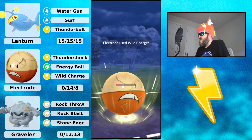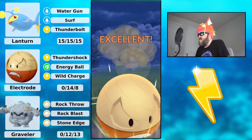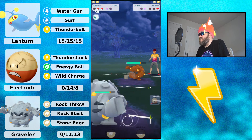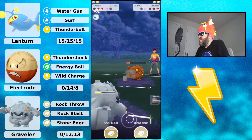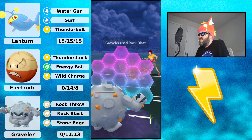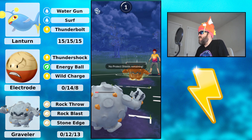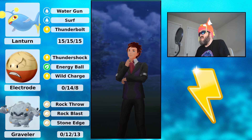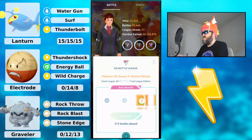In comes Galvantula. Two Wild Charge attacks will KO, so I throw one, then another, and pivot out. My opponent doesn't shield. In comes Graveler — Alolan Graveler versus Alolan Graveler. I go for the straight farm down. My opponent gets back-to-back and my Rock Throw goes through, but they get off their attack first and KO me. I barely farm down with Thundershock. Great game and a great video — thank you so much for watching, see you in the next one!